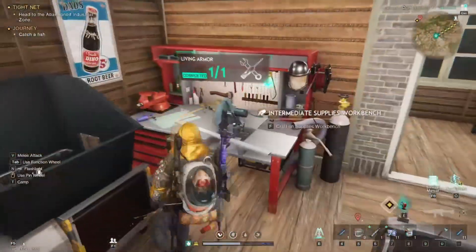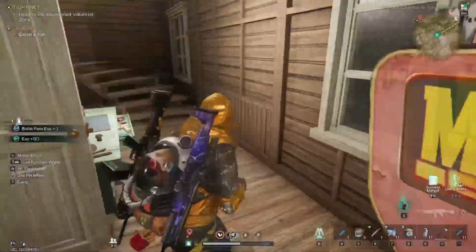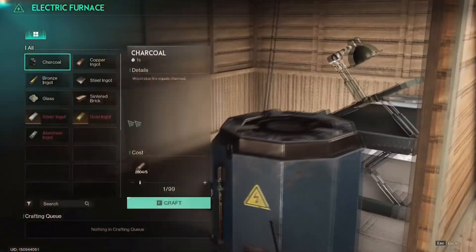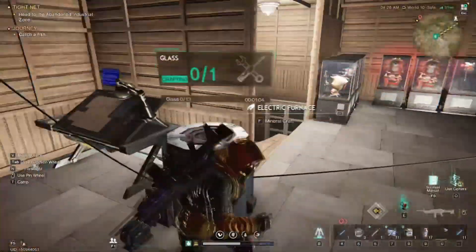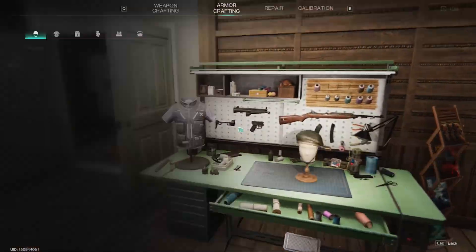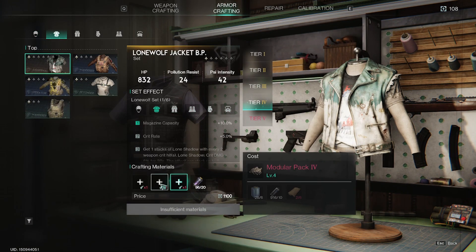Also, 250 acid is how much acid we actually walked away with. That's 250 acid in, we'll call it an hour — 250 acid in an hour is nothing to sneeze at. Next time we may bring better tier ammo, and we may also level up our gun a little bit to see if maybe we can kill them faster with less ammo.